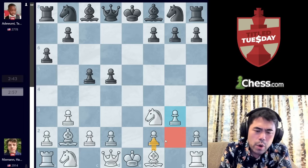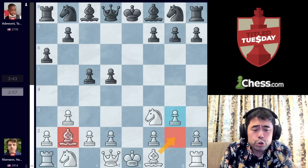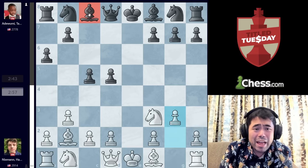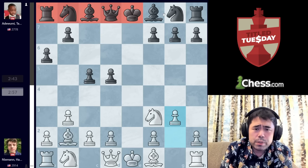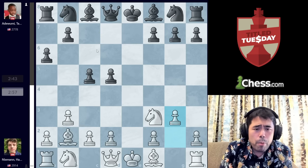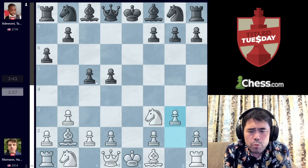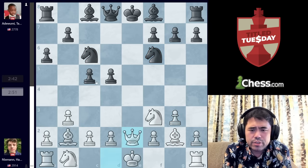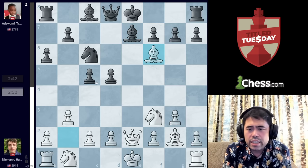What Hans is hoping is that long-term he'll be able to finish development, castle quickly, and get a big advantage before Black can finish development, since all these pieces are on their original starting squares. Black has played five pawn moves to start the game. So we get Knight to C6, Bishop G2, Knight F6, Queen to E2 check, Tani plays Bishop B7, and now Hans takes on F6.